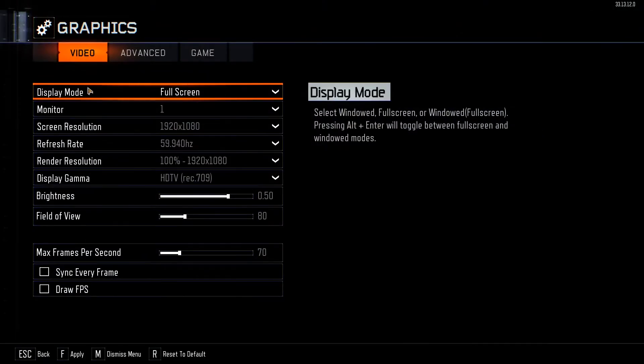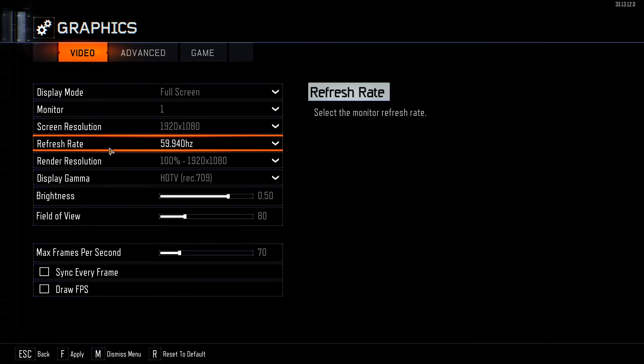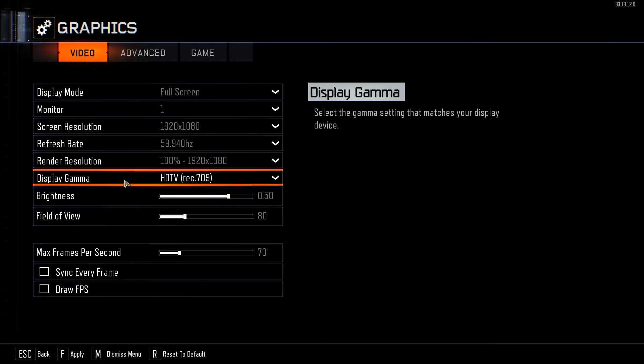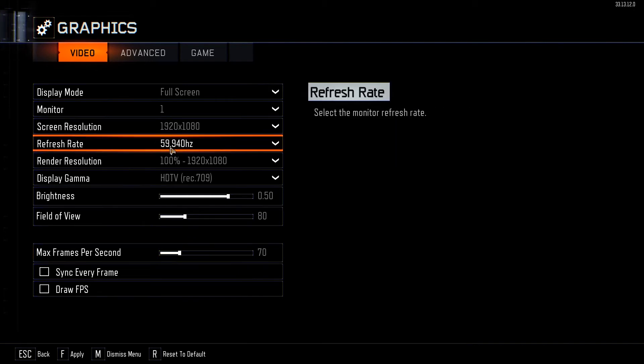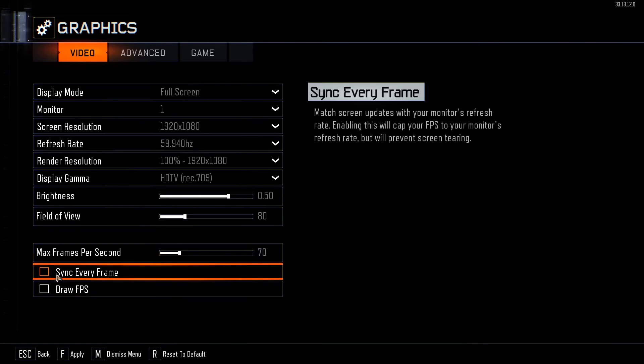Go to Graphics. Put display mode to full screen. Screen resolution and refresh rate are up to you. Render resolution 100%. Display gamma I set to HTV. Max frames per second: I advise putting it just a bit higher than the actual refresh rate of your screen — this prevents fluctuation. If you dip to 65 FPS, you'll still notice the refresh rate is only 60. And never, in any game, put sync every frame on — it's just a bad idea.